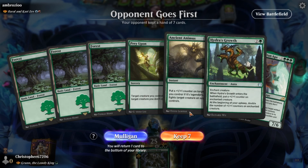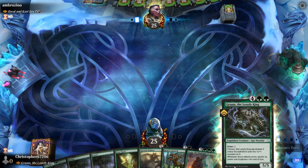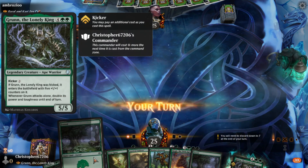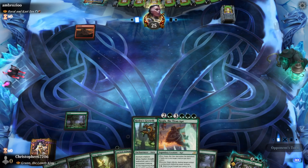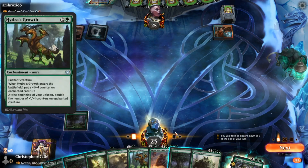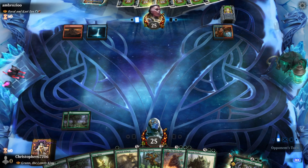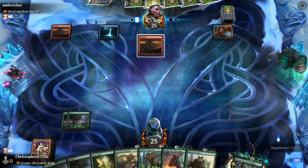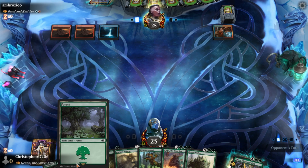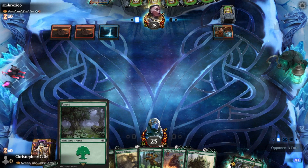We mulliganed on the first hand because I didn't really like the direction it went. This is not much better but we'll keep it. I didn't go with the plus-one plus-one counter synergy — like we could have gone with a Hardened Scales type shell — instead we're going Hydra's Growth style. We're trying to double power as many times as possible. We have Natural Growth and the Phyrexian of the Dominus cycle — he also starts with a Z but he's not the Tulpa; the Tulpa is the dinosaur.